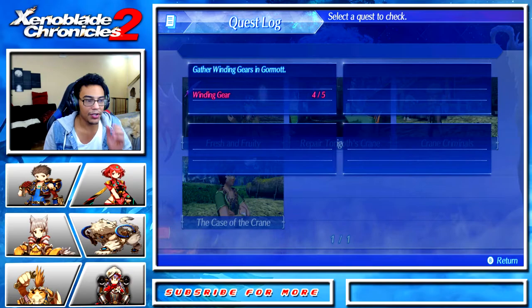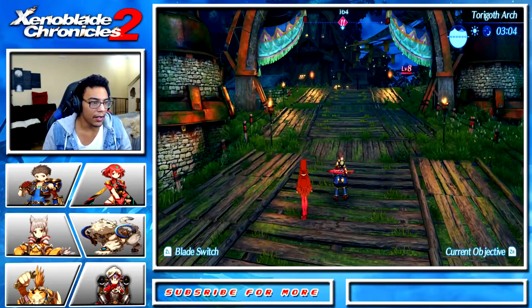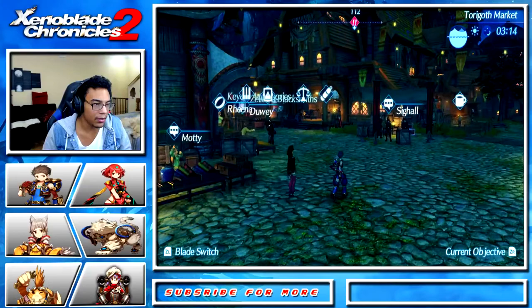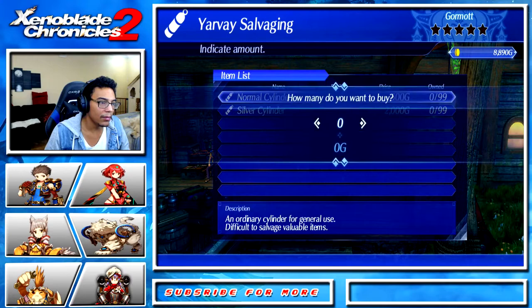Go back to the beginning of Gormat — it's easiest to do it this way. When you're going in here you're gonna come up to the first big shopping section. You'll come to the left and then you'll go to Yarvay Salvaging. What we're gonna get from here is some normal cylinders. You can buy three of them, however many you need — I'm just gonna get three.